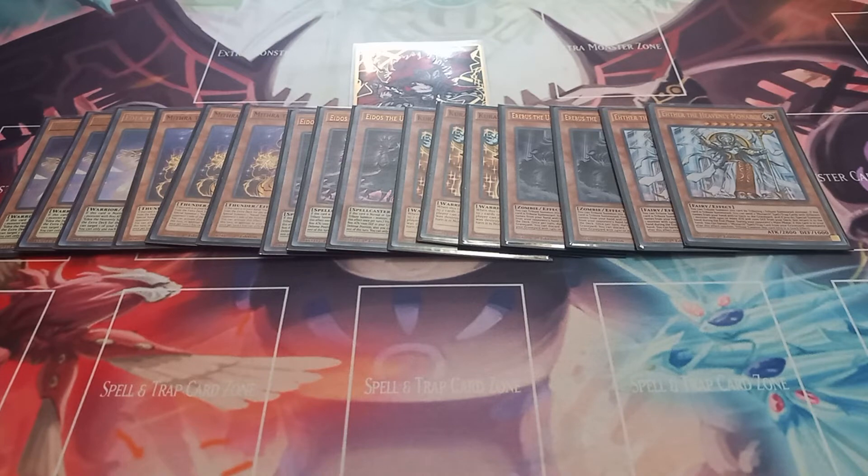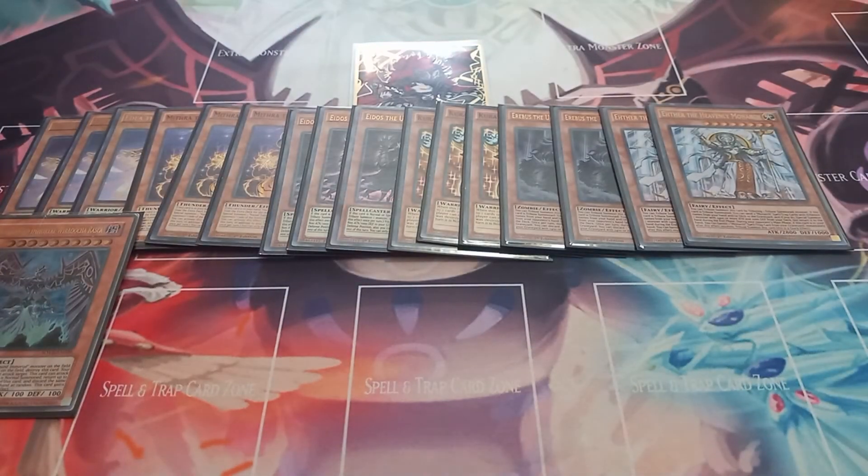For my favorite part of the deck, I play one copy of Earthbound Immortal Wiraqocha Rasca. All Earthbound Immortals share the effect that if there's no field spell they destroy themselves, they can't be targeted for attacks, and they can attack directly. Wiraqocha Rasca's special effect is that when it's summoned, you can shuffle up to three cards on your field back to the deck, then make your opponent discard an equal number of cards, and it gains 1000 attack for each card discarded.